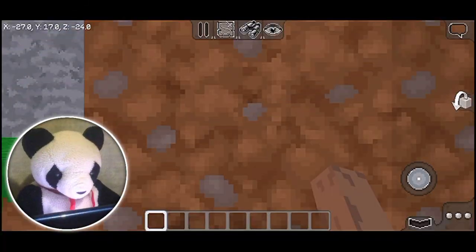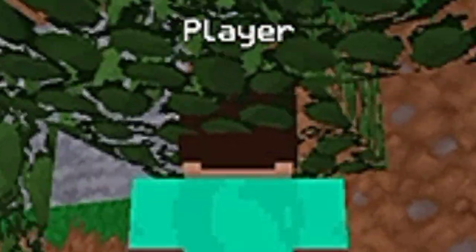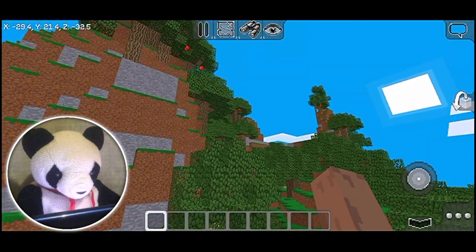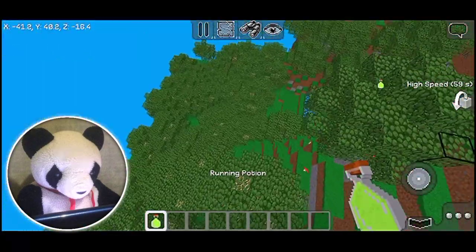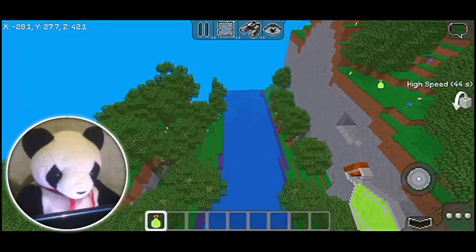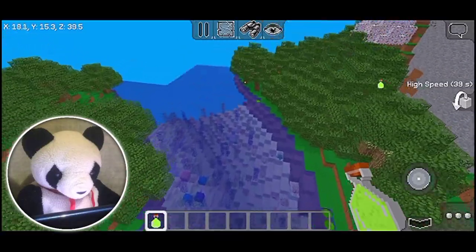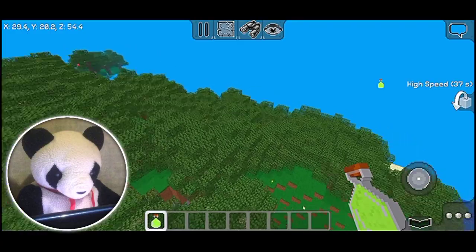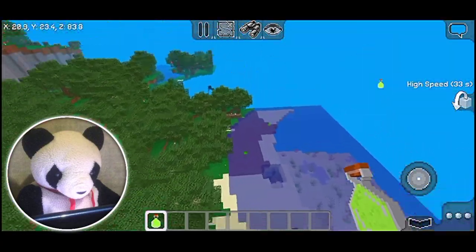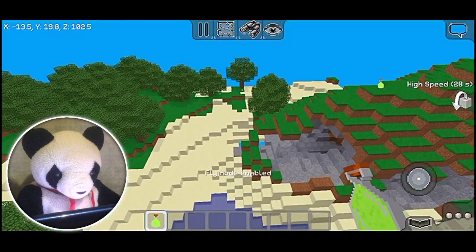So this first seed is called Elizabeth, and we spawn on a leaf. Let's see what we can find around here. I see hills — nothing good. Let me get some speed. Oh wow, this looks pretty nice. It's like a river. That's beautiful. Starting to like this place a lot. But it's just a river. Like, is there anything good around here? What's so special about this seed?